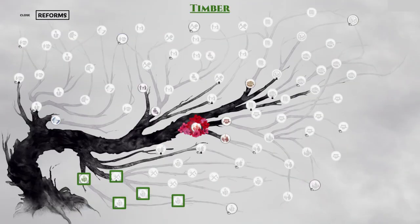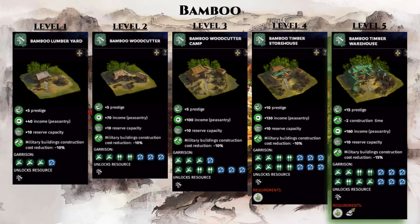Let's get started with the green reforms. First we have the timber branch, which requires the 5 reforms shown here. With these 5 reforms, you unlock the level 5 Lumberyard County upgrades. This is one of the best buildings to unlock if your kingdom has control of the bamboo variety of the lumberyards in the south.